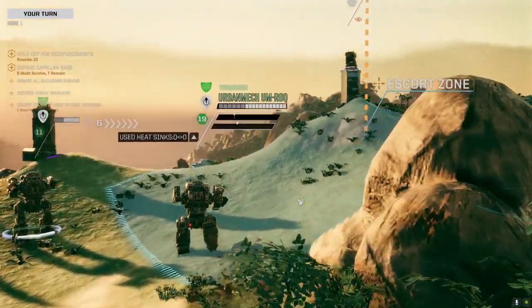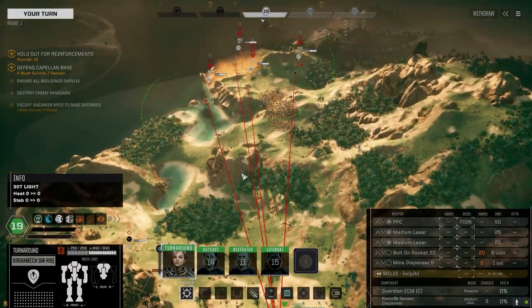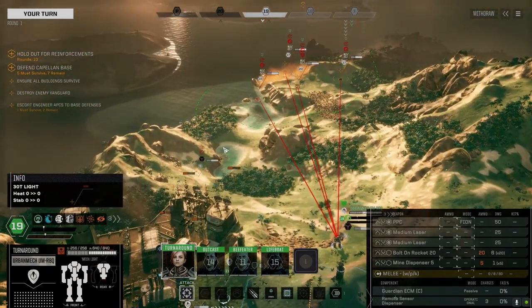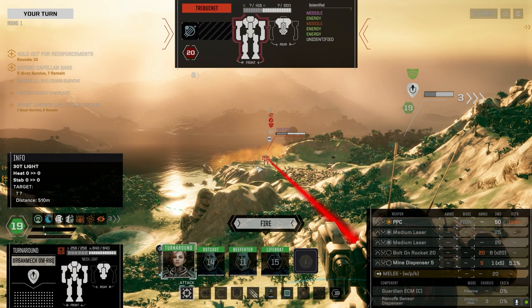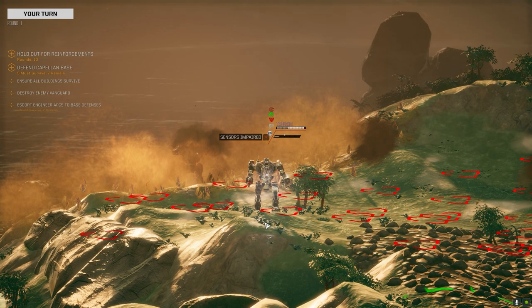There's the enemy right there. We do have the high ground, so that's a bonus. The next lance will drop from here and I don't know where the other reinforcements will show up from, so we're going to need to be very, very aware of what's going on. We have a Trebuchet, Cloudbuster, Enforcer, and a Blackjack. I think the Trebuchet is probably the big threat at this point. I'm going to go with a mine dispenser to start — hopefully we can get some mine damage over there.